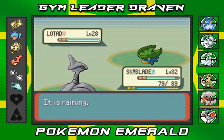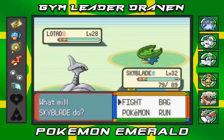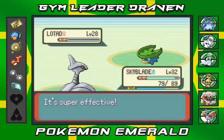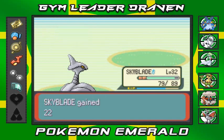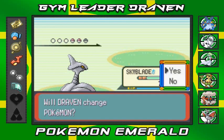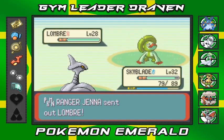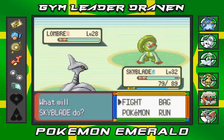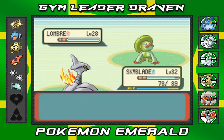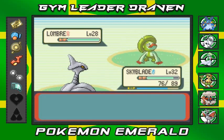It's raining - bring it on! Air Cutter for the win, Lotad has been defeated. Coming down with a Lombre so staying put with Skarmory. Same Air Cutter attack - Lombre not doing anything to this Steel type Pokemon.